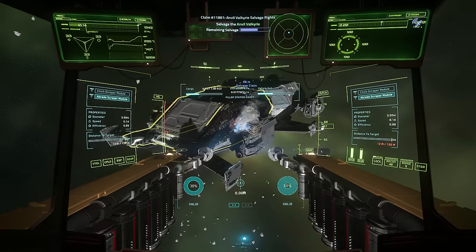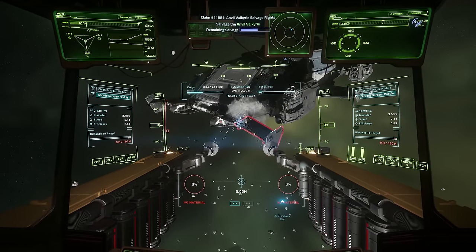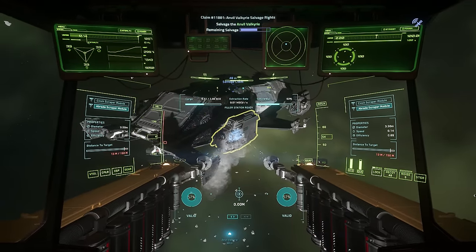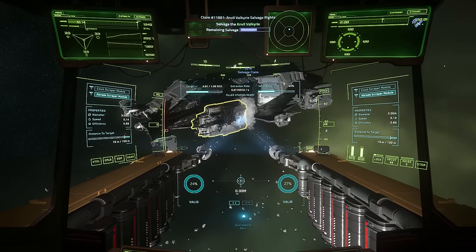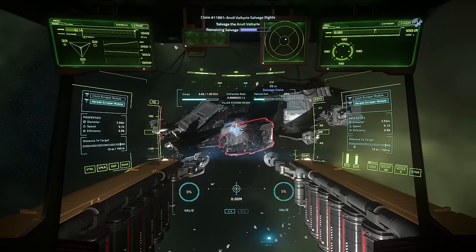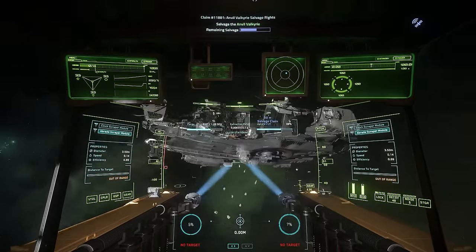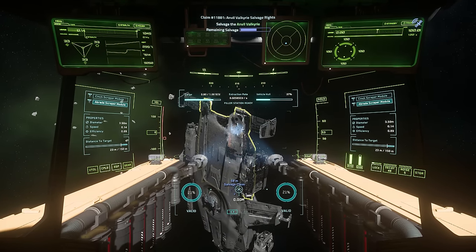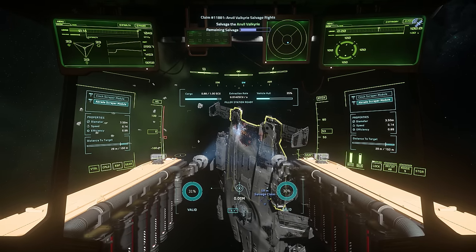There will be people who comment on the technique I'm using — this might not be the most efficient way. Certainly a lot of the time I'm not getting much material and I'm not really at the 100% yield very often. But I'm kind of watching the whole ship disintegrate in front of me — and this is where I'm a bit of a perfectionist — wanting to get every single little drop. Given that the cost for this claim was around 20,000 aUEC, I feel like I want to get as much as I reasonably can from that.